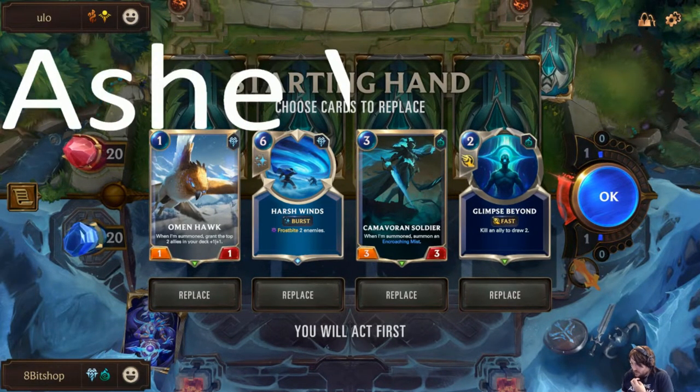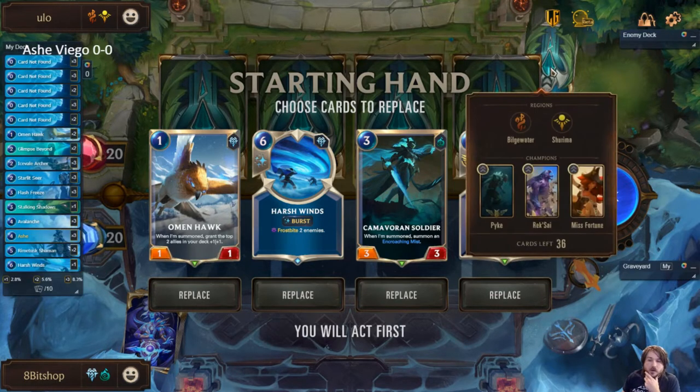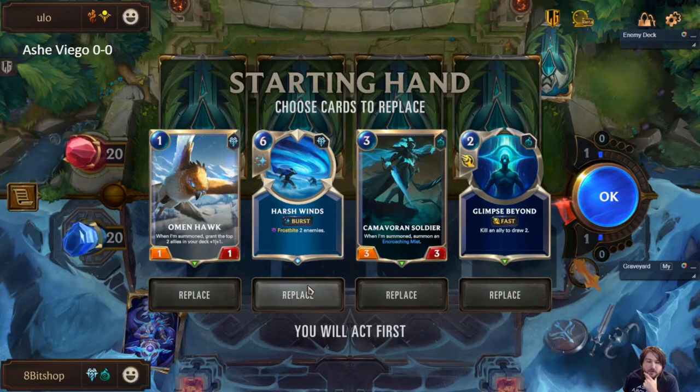Sometimes XSplit just has a mind of its own and decides to change layers that you're clicking for no apparent reason. This is probably a pretty aggressive matchup, so we're definitely happy to have the Omenhawk.